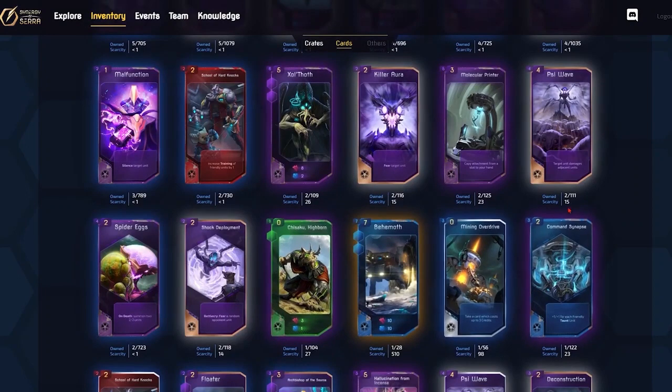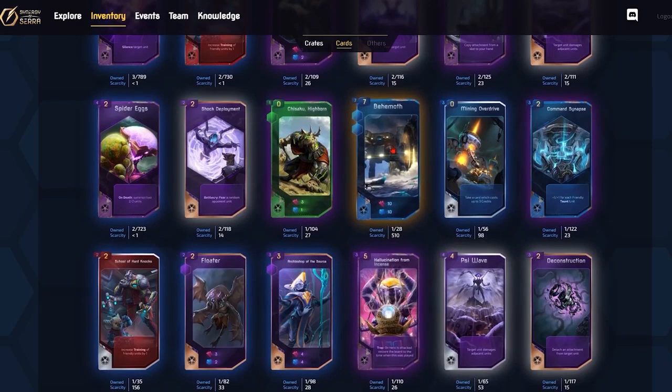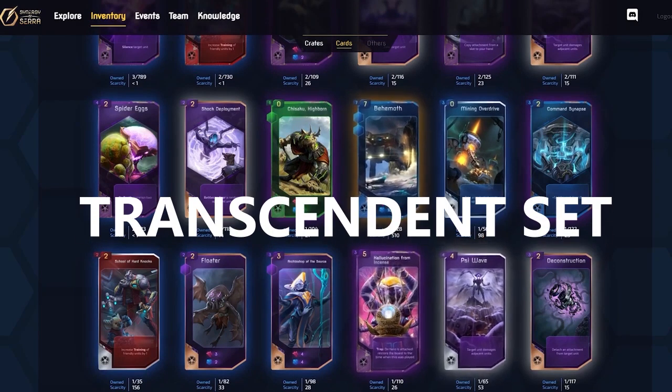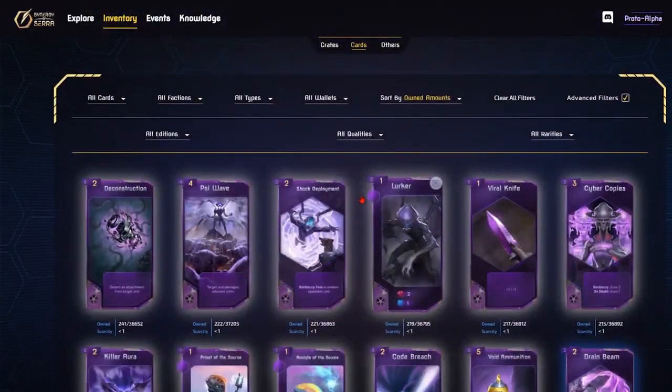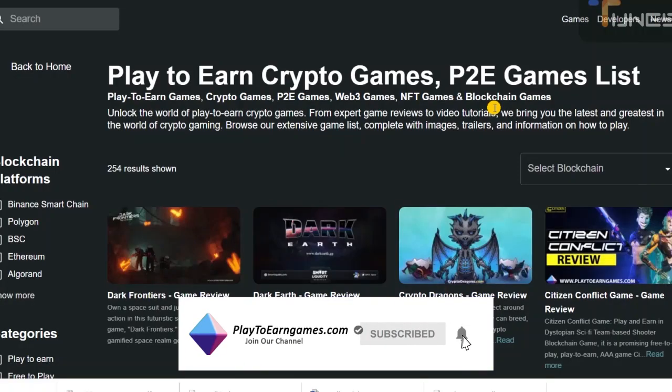Synergy of Sarah has 159 different cards divided into four sets: Promo Set, Starter Set, Base Set, and Transcendent Set. The Starter Set and Base Set are free for every player, while the Promo Set and Transcendent Set are NFT sets.